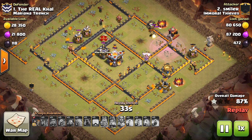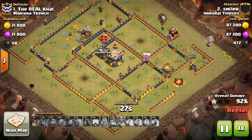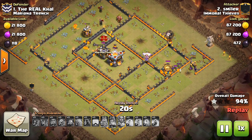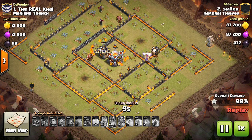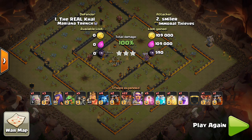Spells are important — keep in mind the number you're bringing. You actually don't bring many rages typically; you just need the haste. You don't need that extra damage for those level seven balloons, especially when they're in big groups. Bring four or five haste spells to move the balloons through at different points in the attack. Bring the clone spell for the middle of the attack — right as the balloons are about halfway through cutting across the middle of the base, heading toward that next inferno or eagle. Make sure you don't clone a lava hound. Then a heal spell and rage are not necessarily needed, but you have room to bring what you want. Some people bring a freeze for that first inferno — it's pretty much your choice.